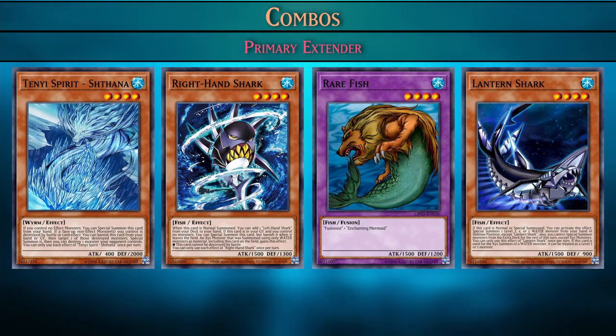First up we have our primary extenders. These are monsters that have restrictions that require them to be summoned before you summon other monsters. Both Shathana and right-hand shark require that you control no monsters to special summon them. We also have rare fish, a fusion monster. Some of our monsters will lock you into Xyz summons for the rest of the turn, so you'll need to special summon rare fish before you get locked out.